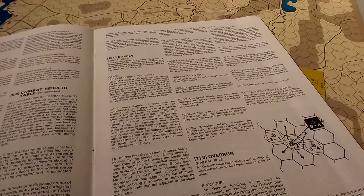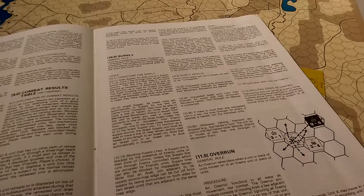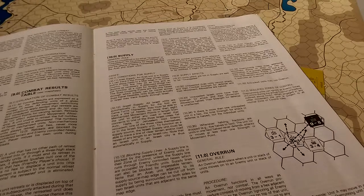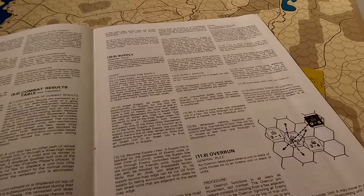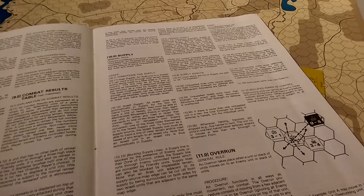One of the nice things it does with the CRT, which is a little bit different and has follow-on consequences in a couple of other rules later on, is it runs not on ratios but on combat factor differentials. So you're looking at a plus one, plus four, or plus eight differential that will drive the combat result. The combat result is predicated upon retreats — if you are able to retreat, you retreat one, two, or three hexes depending on the type of unit and what the result is. Of course if you can't retreat, you're eliminated.